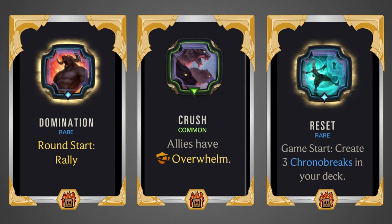For the last group of powers: Round Start Rally — very simple, letting you attack every round. Very, very strong, helps you end the game a bit faster, which is something Thresh somewhat struggles with. Crush is the same idea — letting you use your power to actually end the game and not get blocked out. Then Reset, Game Start: create three Chrono Breaks in hand. This works out quite well for Thresh since you can plan to attack with all your units, most of them will die, but then you can revive them all and attack again.